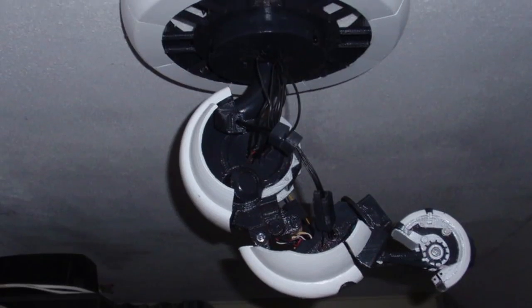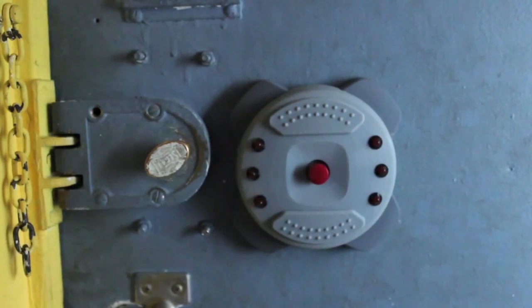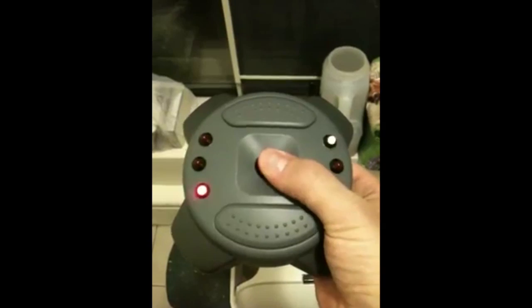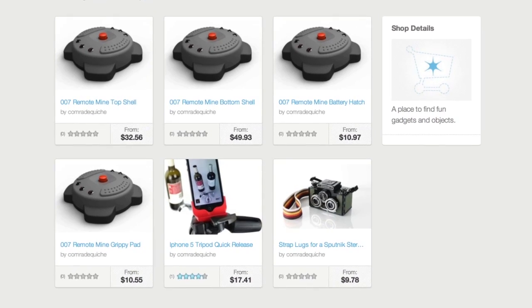For something more explosive, you can print a remote mine from GoldenEye 64. Comrade Quiche, who created the tutorial, included all the files needed to print your own beeping and blinking mine. But if you don't own a 3D printer, you can buy all the pre-printed pieces required to build one.